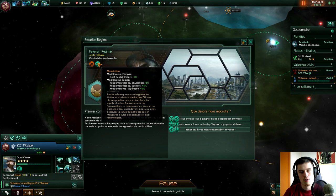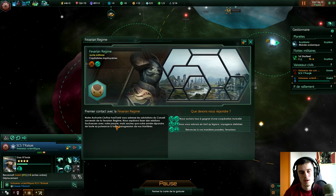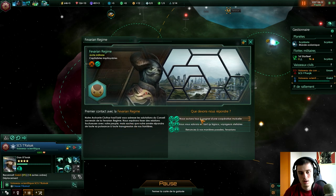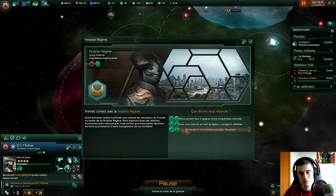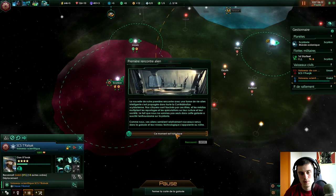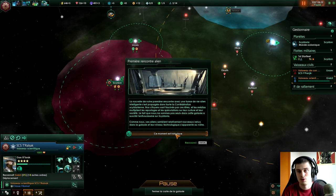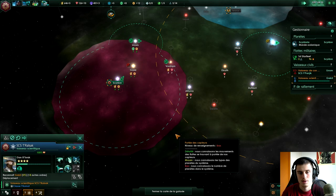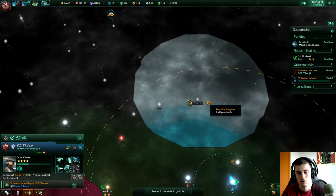Ce sont des matérialistes avec des coûts de bâtiments moindres et des rendements de recherche plutôt forts. Notre rencontre avec la Favarian Regime en l'an 2207, le 2 avril — c'est notre première rencontre où on peut vraiment communiquer avec eux. C'est un nouveau venu dans la galaxie, c'est plutôt tranquille.